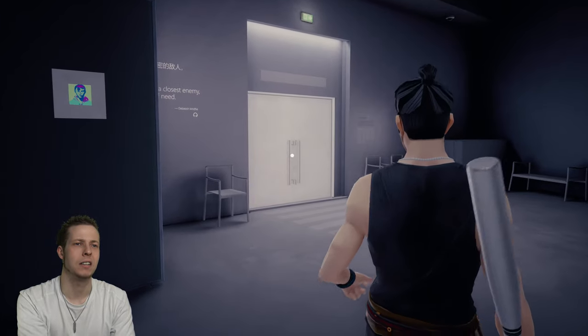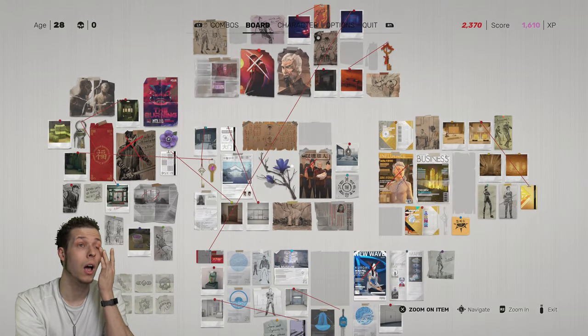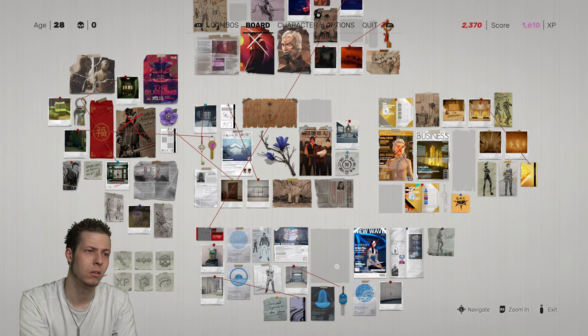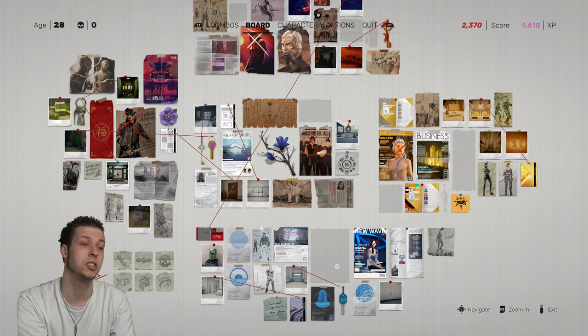Have I got any collectibles I need to find in this level actually? Let me have a look. I think I've got a few actually we should be looking out for. Oh no, I've only got one to find, which is a bloody good thing.